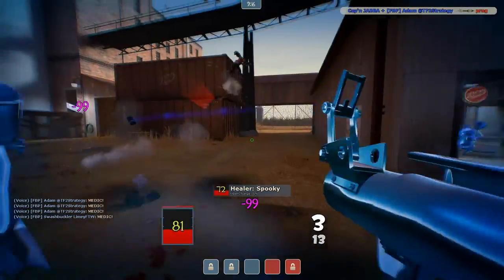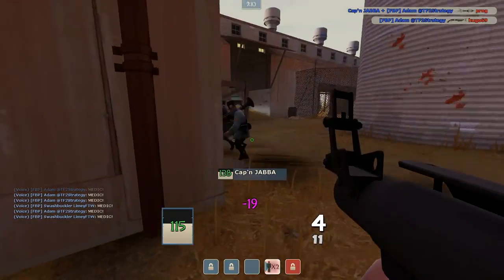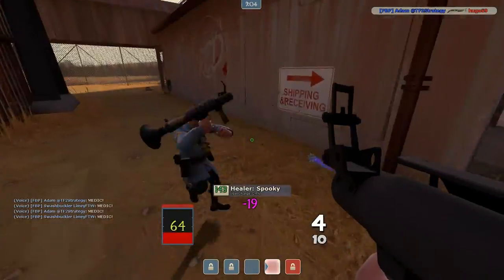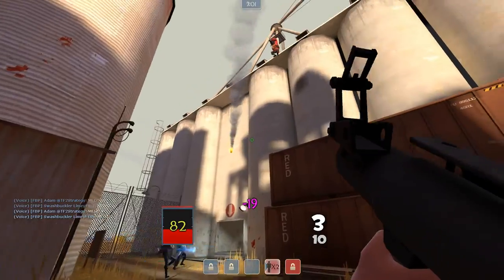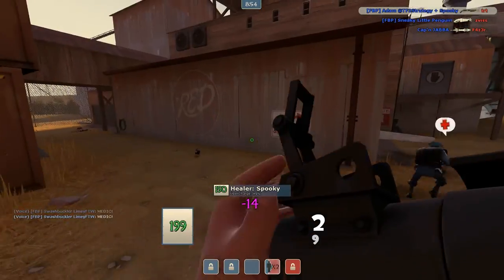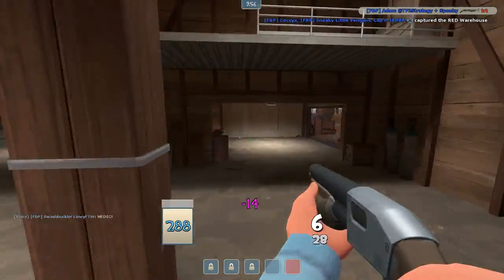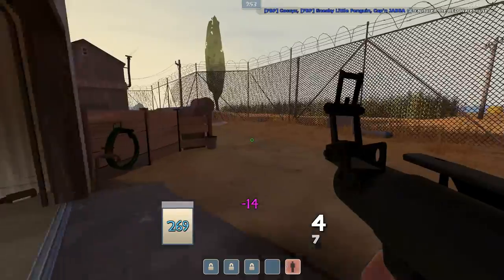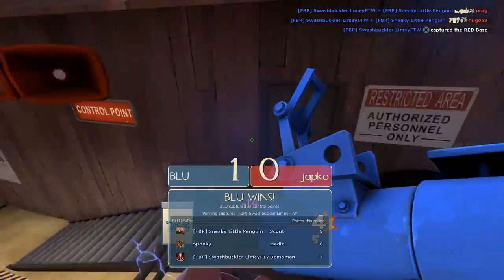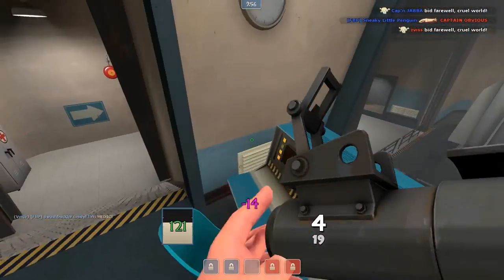I'm relaying the rocket launcher first because it's the primary weapon. Now they've popped their uber so we're just going to hang back and bounce them hopefully. Seeing as there's only one of them up, we're going to push him. I think that's the first round jump — so standard rollout again.